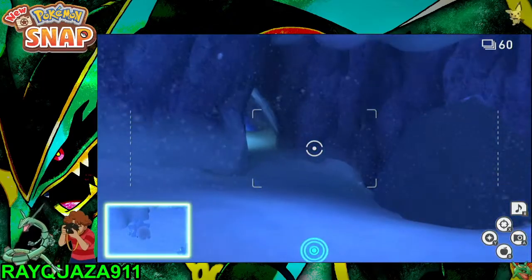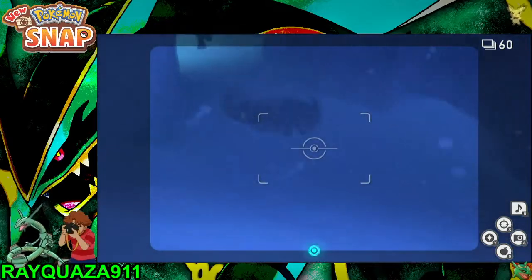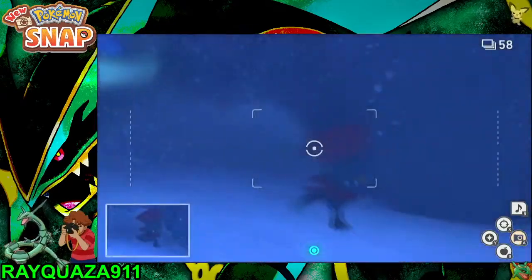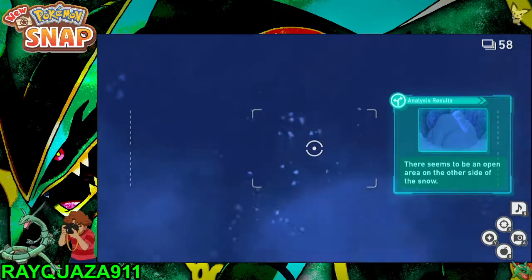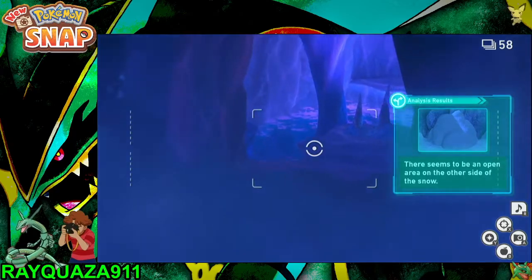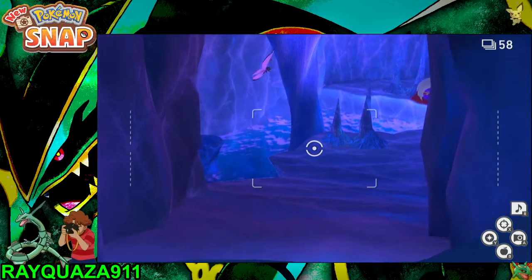Wake up the Glaceon here and take a nice picture as it leaps. Then take a picture of the Snom, the Furret, and the Eevee. It's a lot to take in here — it all goes pretty quickly so make sure you practice. You want to wake the Crabominable in a ball so it punches the tree for those Snom.